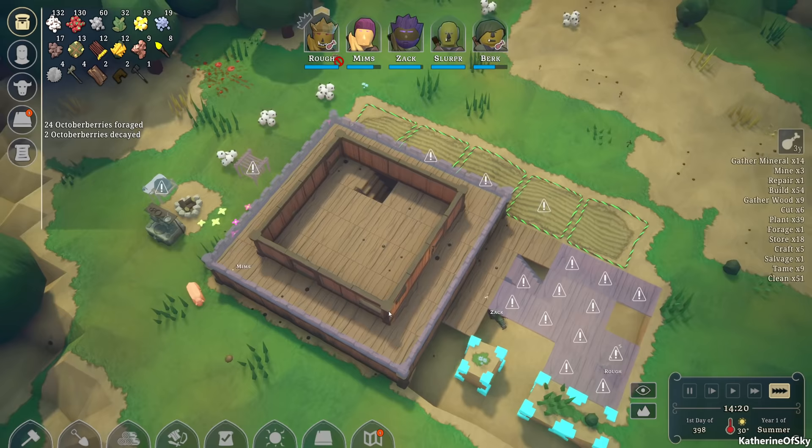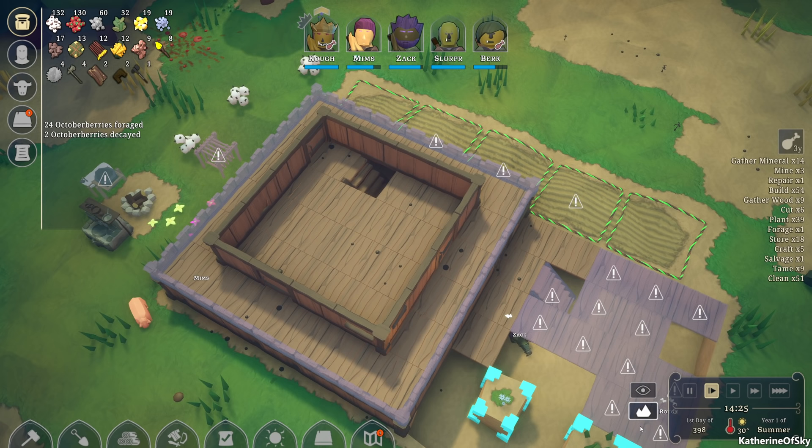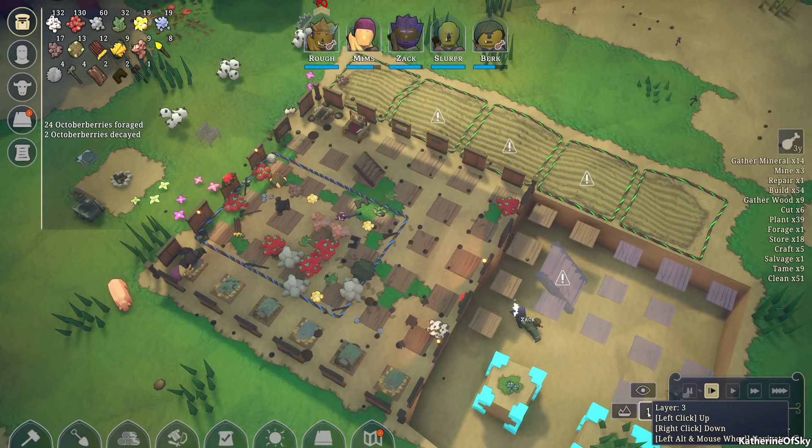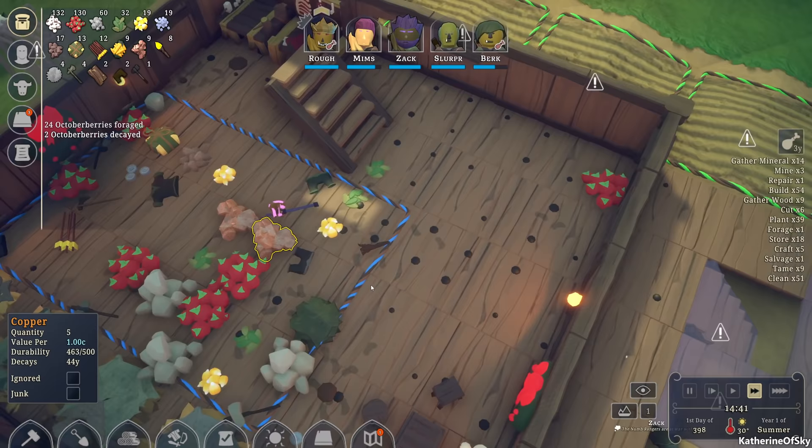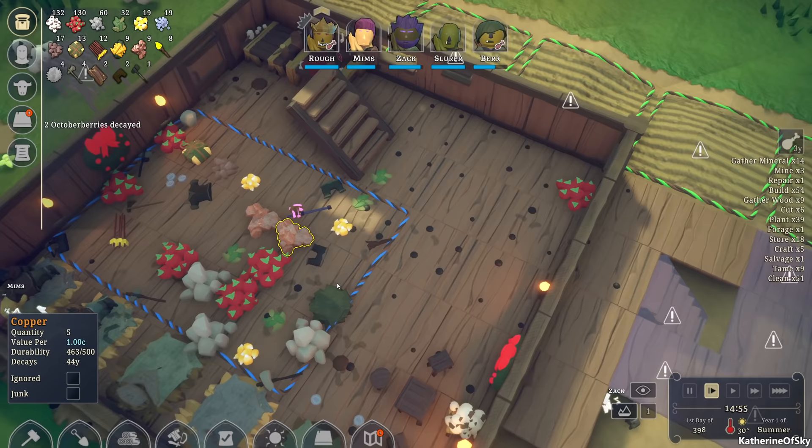Let's check — going to layer one. Are these still decaying? 463 — no, they're not decaying anymore since we have no holes anywhere. These are not considered outside anymore, so that's great.